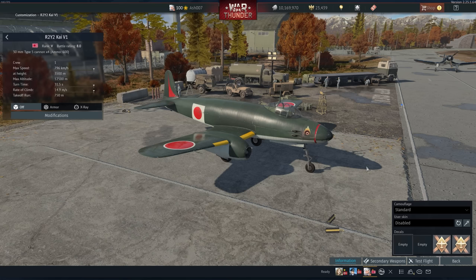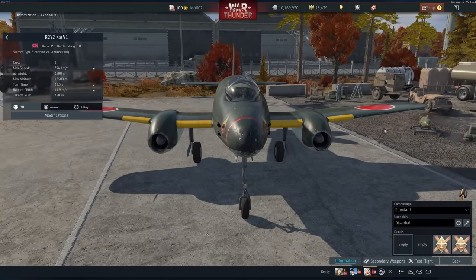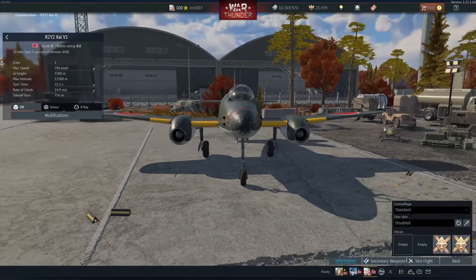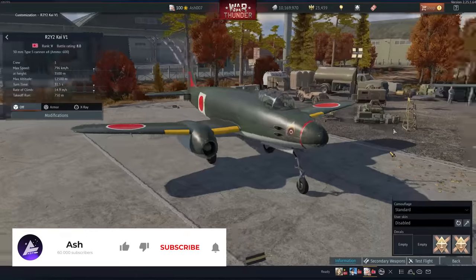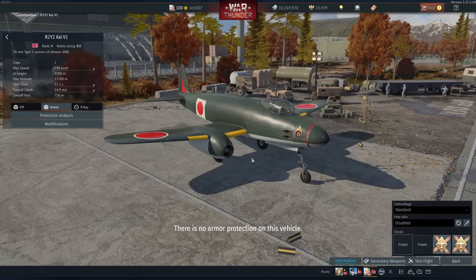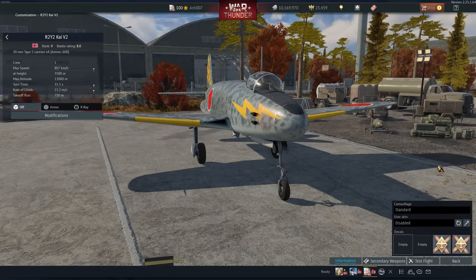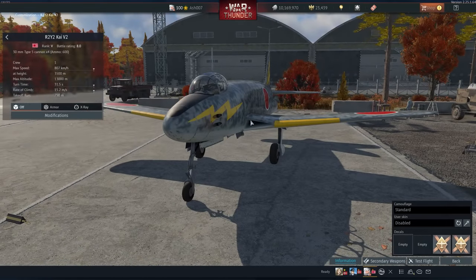G'day, I'm Ash, and this is an R2Y2, specifically the version 1. I'm going to be covering all three versions because they're essentially the same thing. They explore different flight principles — one is outboard engines, one is inboard, and then one is direct flow. So these things are all the same. They all have 30mm guns, they all carry an 800kg bomb, and they've got the Type 5 four 30mm guns. So they're absolutely fantastic.